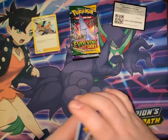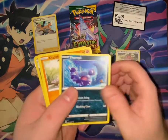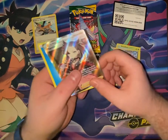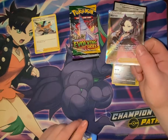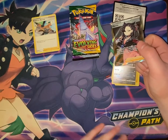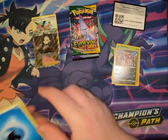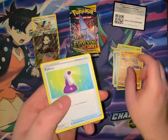Okay, pack one is Sword and Shield. We have Hoothoot, Skiddo, Diglett, Goldeen, Gossifleur, Dragoneon, and a full art Marnie! In the debut video of my Marnie Champion's Path play mat — that's in the background — we pull Marnie. We've also got Water Energy, Galarian Linoone, Hitmonchan, and a Potion. Marnie brought us some good luck.